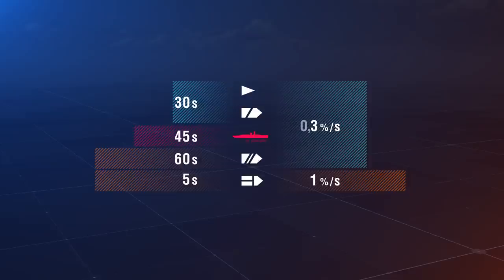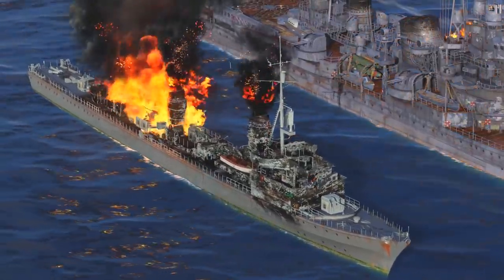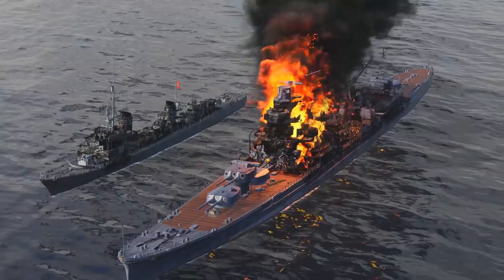There are exceptions, though. For example, Graf Spee burns for 45 seconds. Alaska, Stalingrad, Azuma, and Kronstadt burn for 60 seconds.